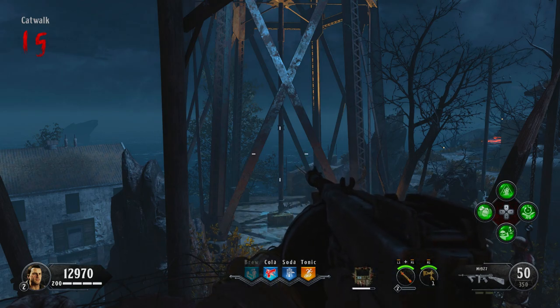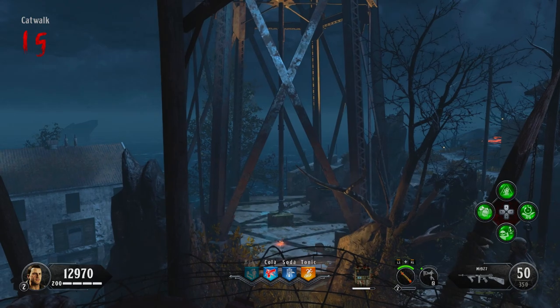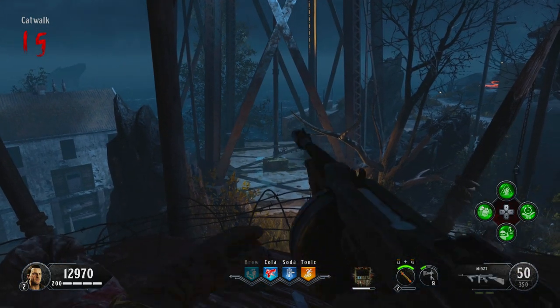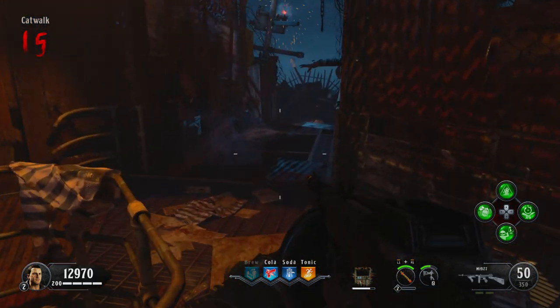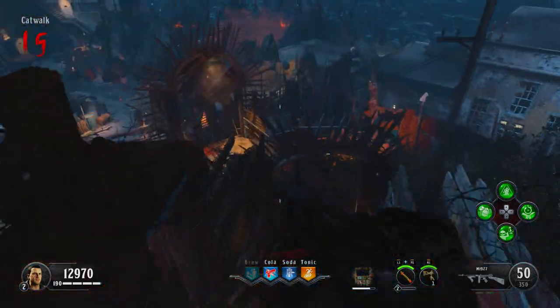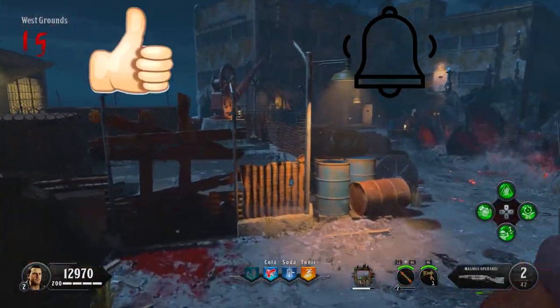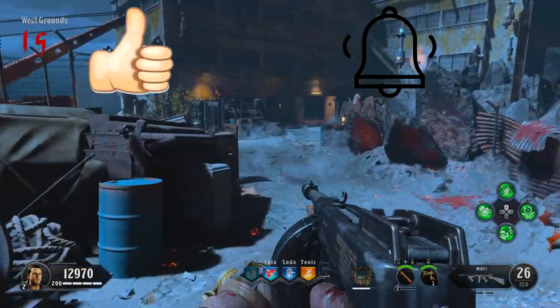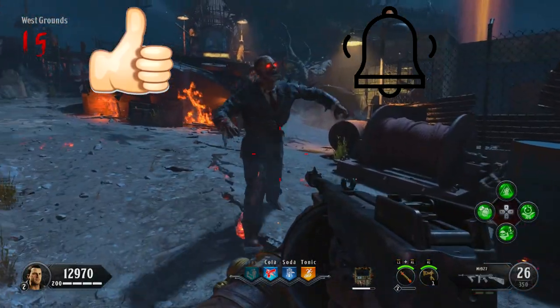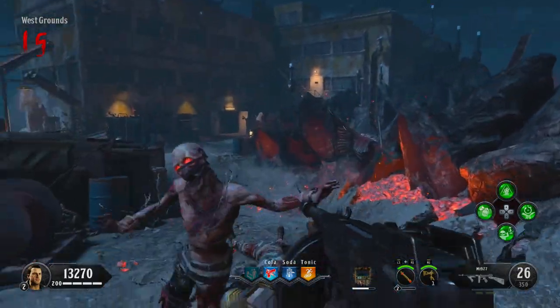Welcome back to another video, I am Lethal Apollo and in today's video I'm going to be showing you how to get the golden spork in Blood of the Dead, Black Ops 4 zombies. It can be a little tedious and tricky to get at times, but by following this guide you should get it by round 15. If this guide helps you out, drop me a thumbs up and subscribe to the channel.